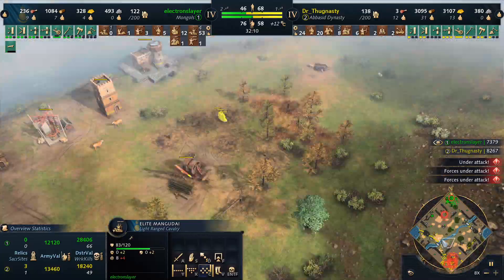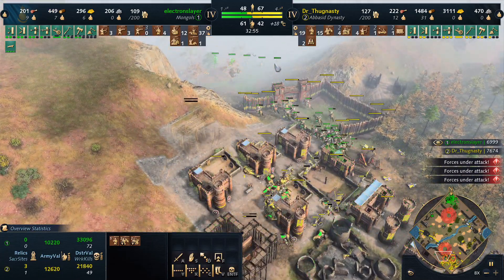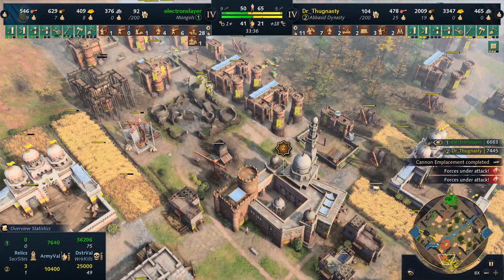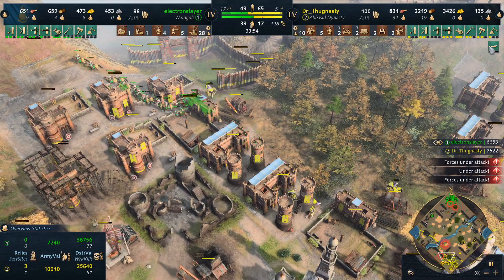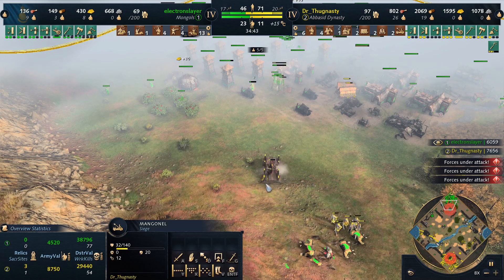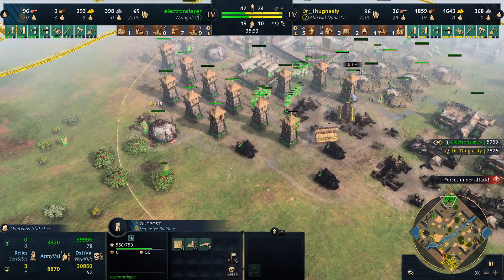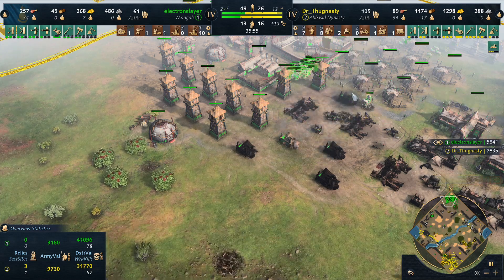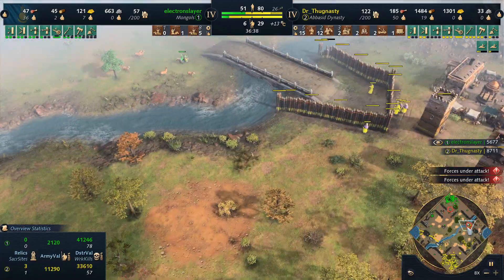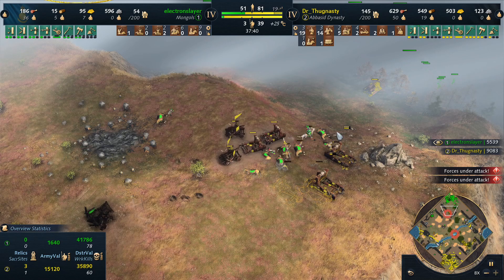That was a nice raid. That's a problem Dr. Thaknesty has — he only builds man-at-arms melee units and they actually suck versus Mangudai. He could have gotten Camel Archers or archers and they would absolutely throttle through everything. Mongols is building archers at the moment because they are so cheap. Maybe focus the scary outposts. And that's really too much siege, not enough infantry.